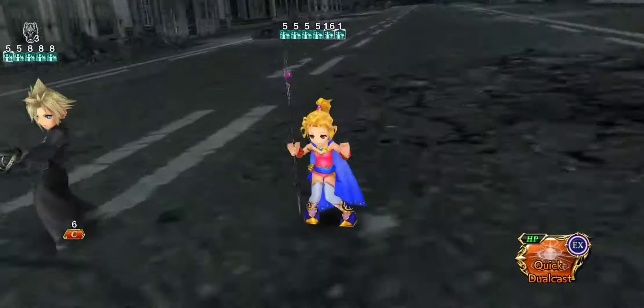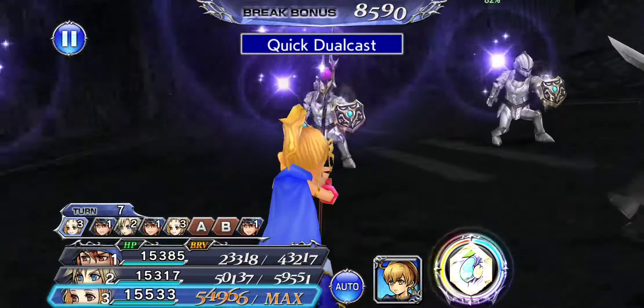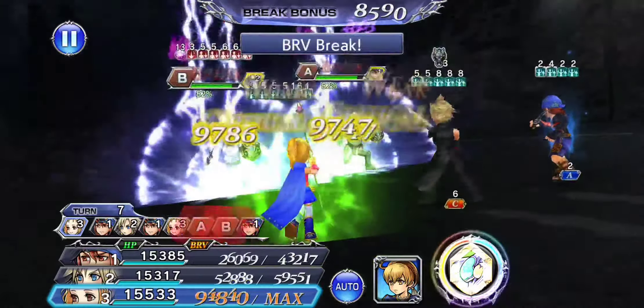Reno was going to be a skip for me when he came out, but I ended up pulling for him after dropping like 200 tickets. He has a pretty good call, and I'm really happy I did. He's super fun both on the team and as a call. He might be one of my favorite units I've pulled.